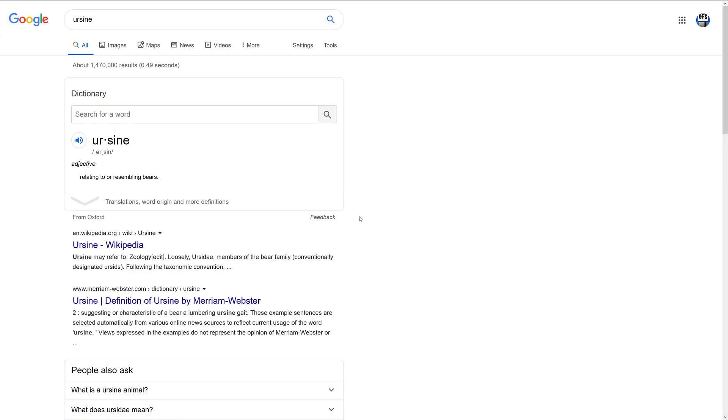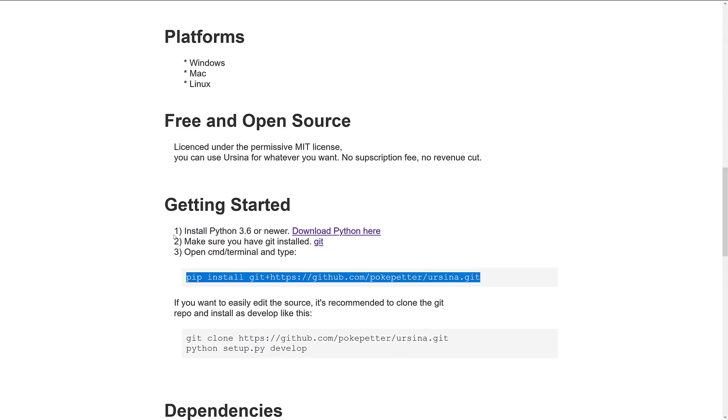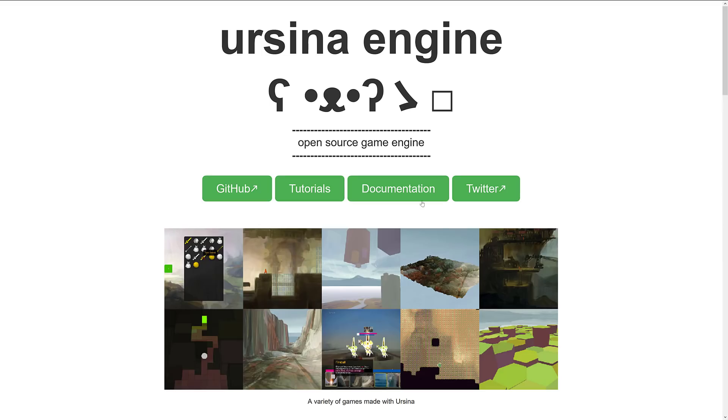Part of me thinks it's meant to be the Ursine engine, because Ursine means relating to or resembling bears. That makes all kinds of sense because this engine is actually built on top of the Panda game engine — so it's making Panda a whole lot easier and more approachable. If you want something where you can just sit down and start typing Python code — 10, 20 lines — and have a full functioning title, that is what this engine is all about.